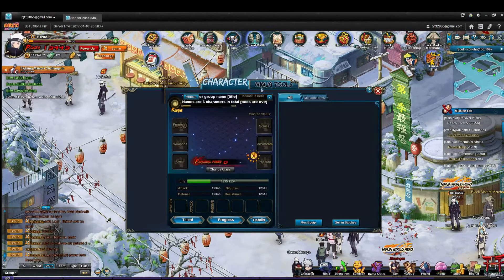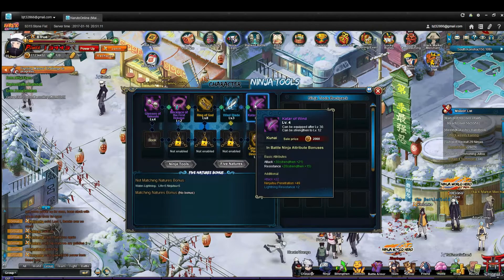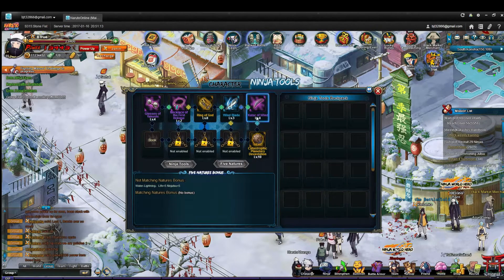Last but not least, the ninja tools. As you do the team instance, you're going to get these ninja tools, and you want to have one in each one of the slots. As you level up, you get more. You want to put one in each of these slots that they fit into because they all have a different classification — this is a sword, this is kunai. Make sure you've got one in each slot before you start upgrading their level.